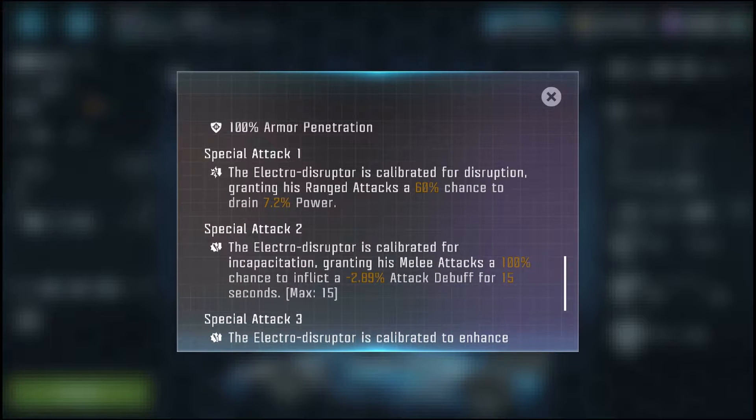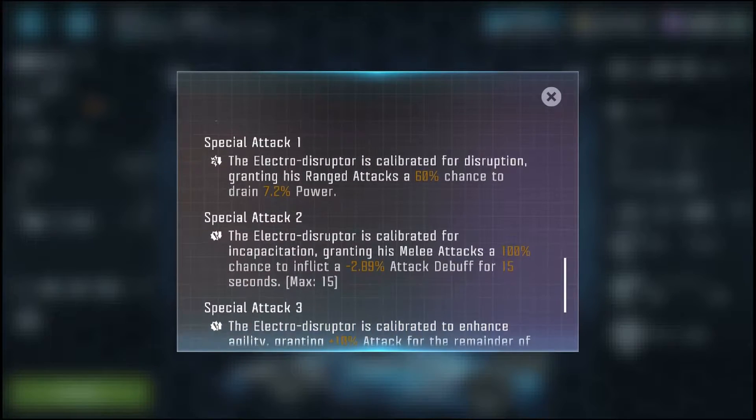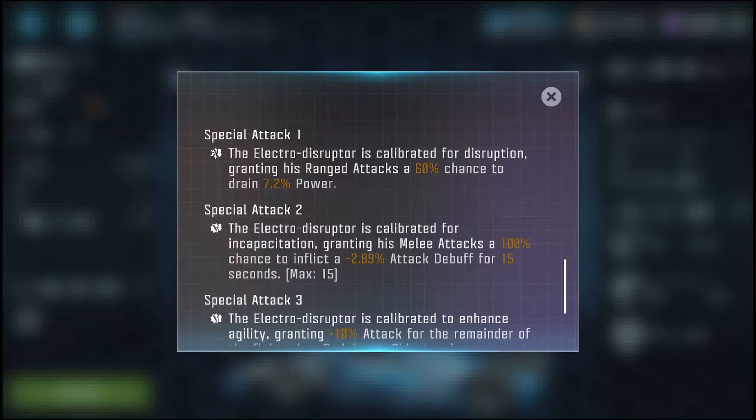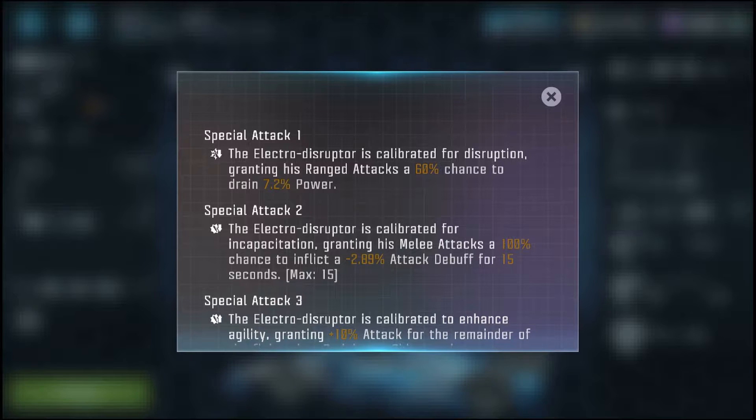Special attack 1: the electro disruptor is calibrated for disruption, granting his ranged attacks a 60% chance to drain 7.2% power. Another thing about his ranged attacks is that even if he hasn't activated any specials, the opponent won't actually gain power on ranged attacks. With any other character, whenever you ranged attack them they'll slowly gain power even if they're blocking — but with Mirage, even if they're blocking or getting hit, they won't gain any power at all, which is so amazing. It just makes Mirage a very unique character.